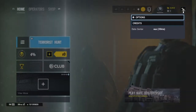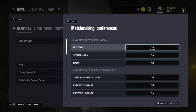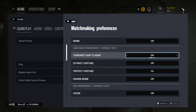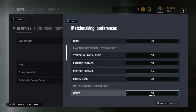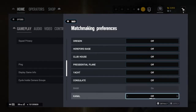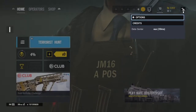First, you guys want to go to Options, then go over to Matchmaking Preferences. The casual setting doesn't matter. Go over to Treasure Hunt — turn Treasure Hunt Classic off, Extract Oxygen off, and Disarm Bomb off, so the only thing that should be on is Protect the Hostage. For the map, turn every single map off except for Bank.